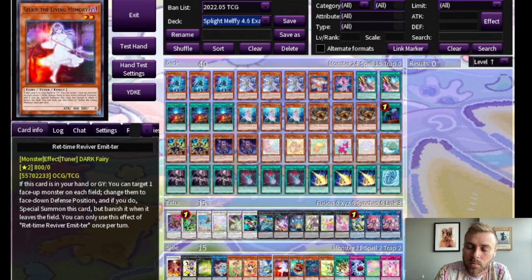In terms of other tuners you can pull out of the deck with Halk, Rhett Time Reviver Emitter — which is a palindrome, reads the same forward and backward — is another option besides Plague. When it's in your hand or graveyard, you can Book of Moon a monster on each field to summon it, and as long as you use it as Xyz material, it won't be banished when it leaves the field.